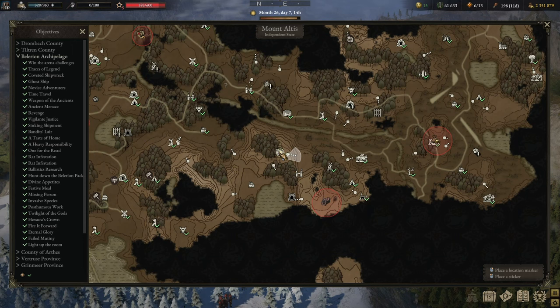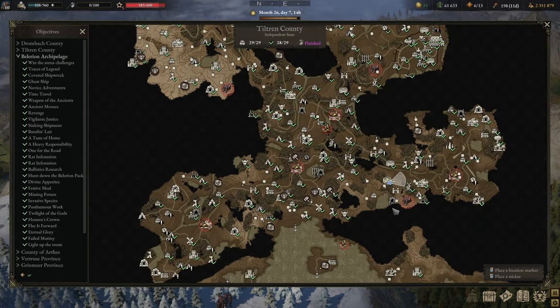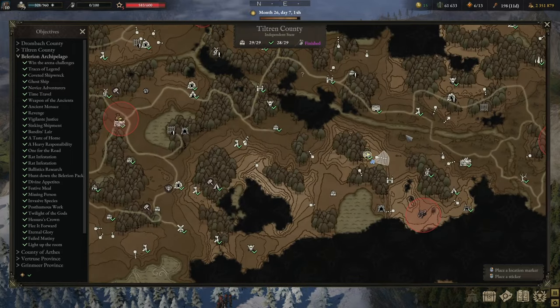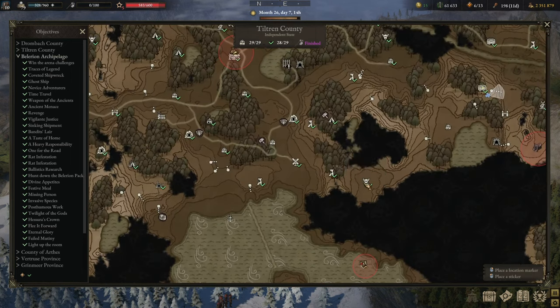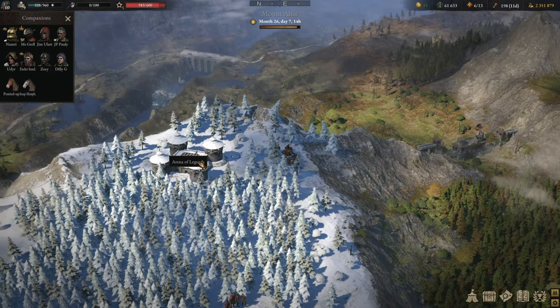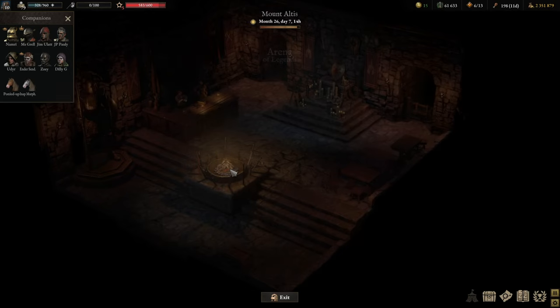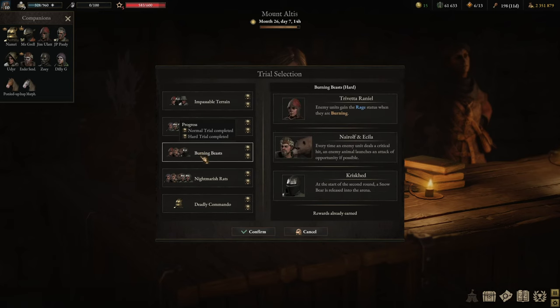The Arena of Legends should be done once you have completed all of the other arenas, maybe with the exception of Belarian, because here you will find most of the unique enemies. To reach it, you want to go from Tiltran into the Mount Altus region. The easiest way is either via the Ludon region or via a secret path through the mountain around the red nest. Find the Arena of Legends and you'll be greeted with the option to battle the legends.